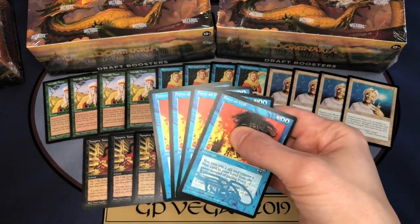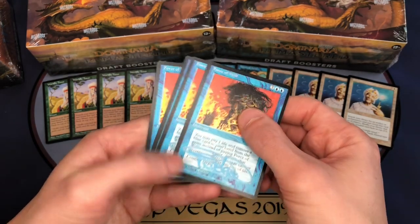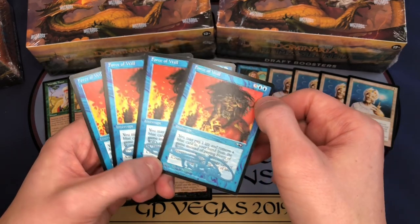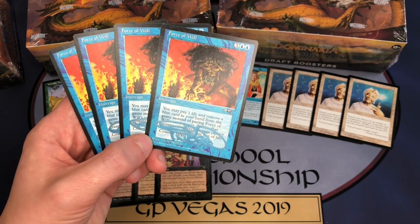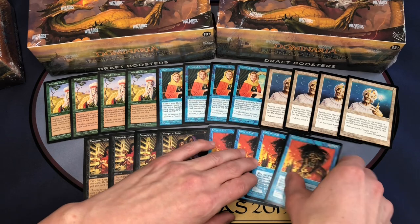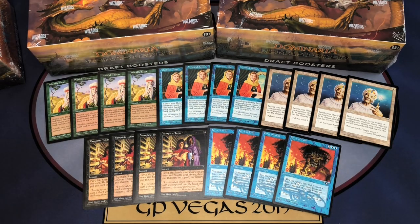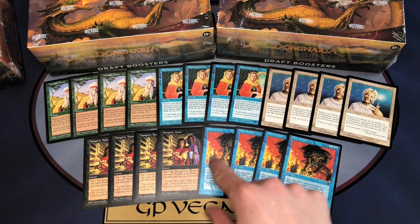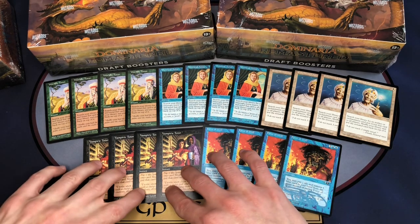This playset is from Alliances — they're all very pack fresh. I opened a bunch of Alliances packs a couple years ago, pulled these out, saved them, and had them signed in blue paint pen. Force of Will is an interrupt from Alliances — for three colorless and two blue, you pay one life, remove a blue card from your hand from the game instead of paying the five mana to cast it, and counter target spell. You can also get it reprinted in Dominaria Remastered. There's also Sylvan Library and Birds of Paradise — the Birds of Paradise shooting star foil is going to be pretty popular.